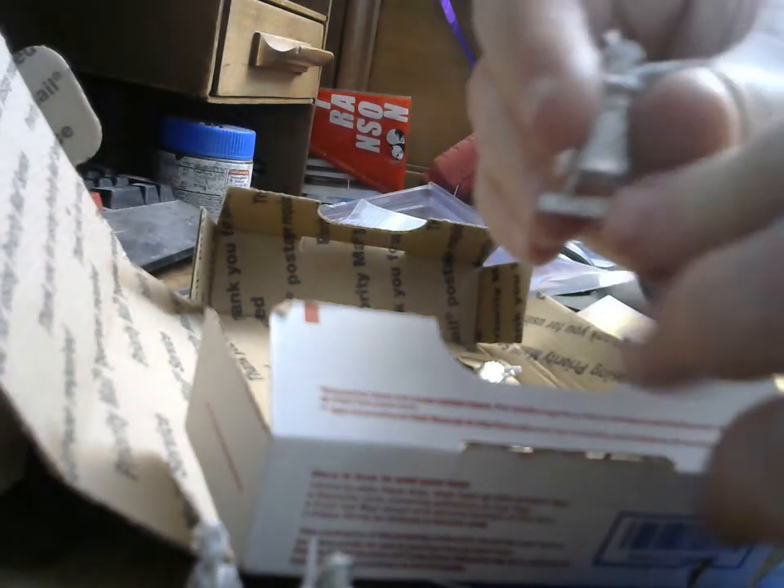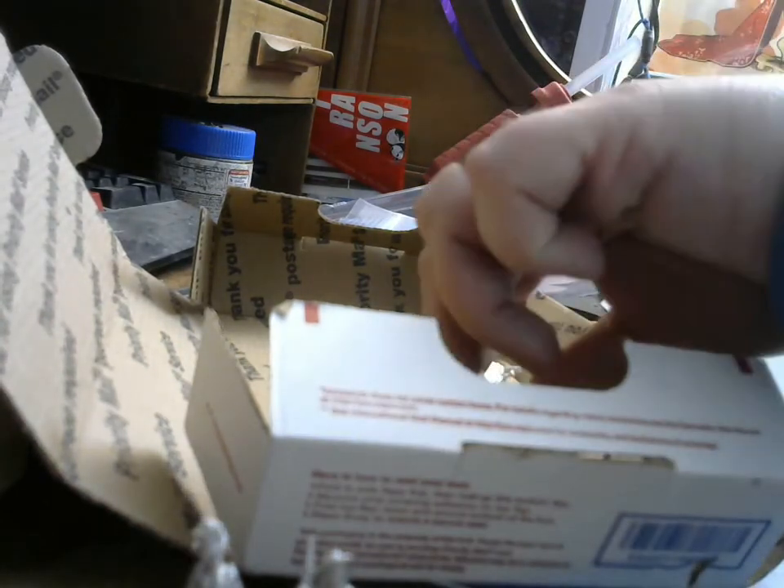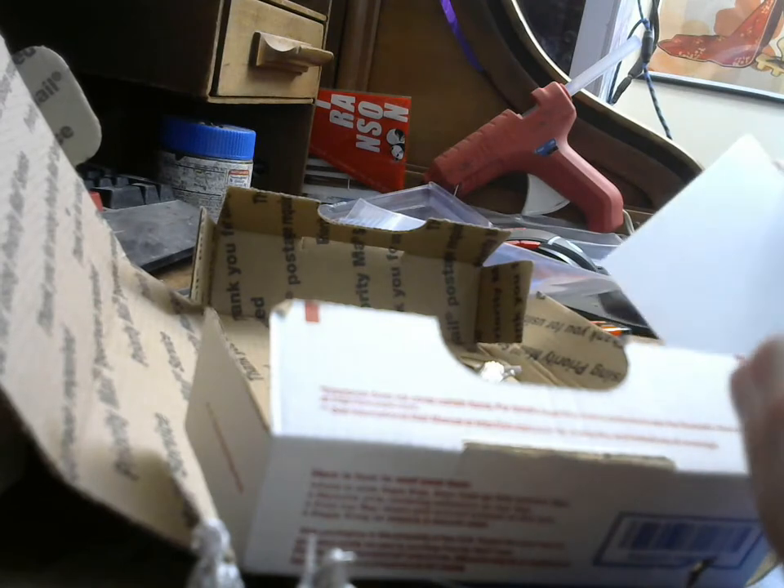They all have names. First off, we have Bell Star — looks like she's got a rifle and a full dress. These models are pretty clean. They're all pewter models. And here is Granny — Granny's got a shotgun.